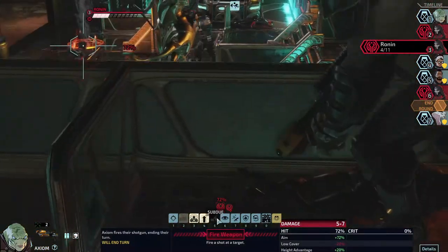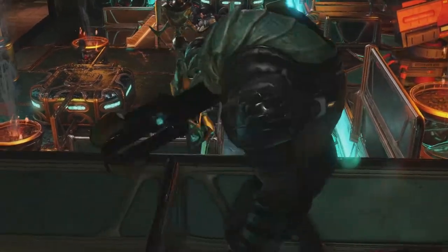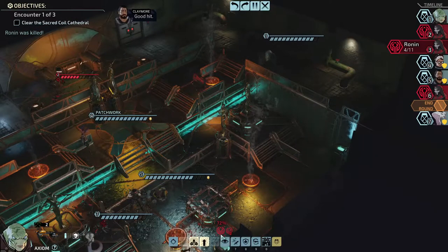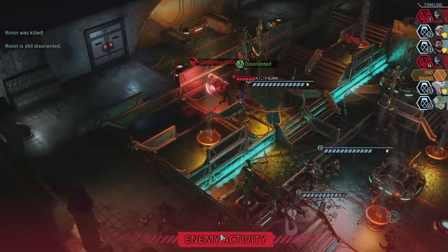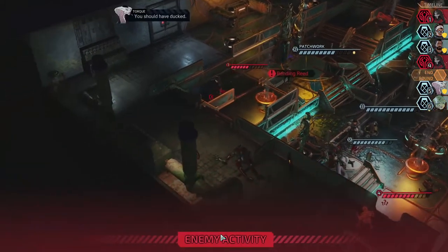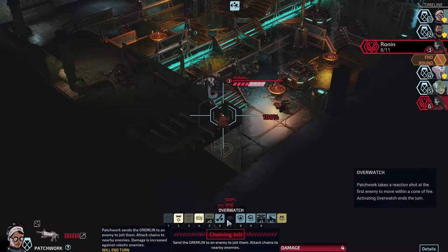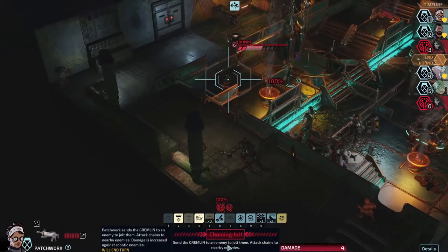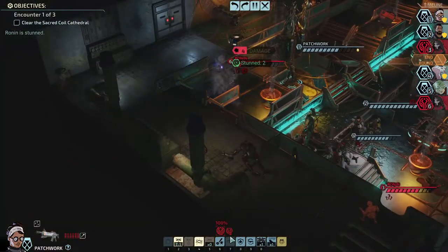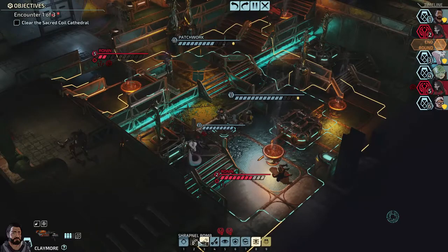Axiom still has a pretty good aim from his position with the height advantage. Otherwise we wouldn't have any good chance for taking these shots. It probably would have been better if I got Patchwork up there though — her gun has a better range for that type of shooting. In the older XCOM games you could have a sniper too. We're at 22 — did I do a mission before this one? It did take me a while to start this one.